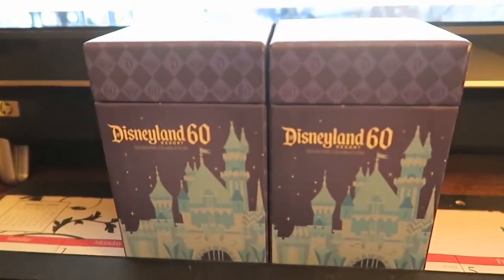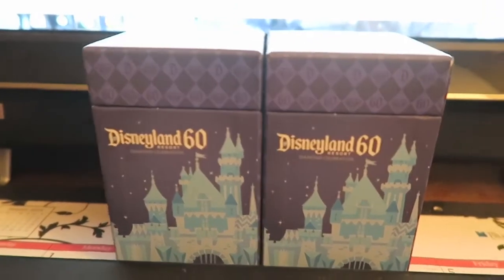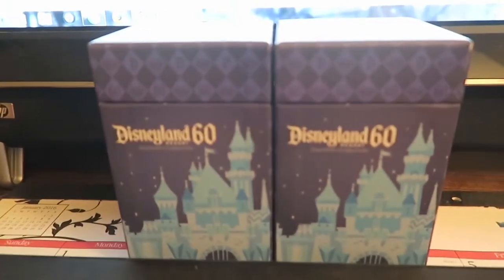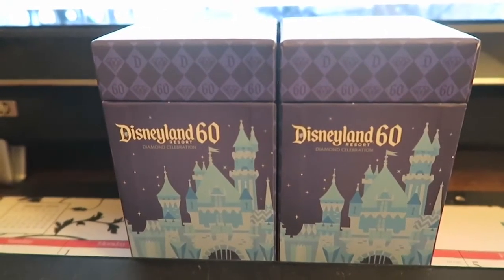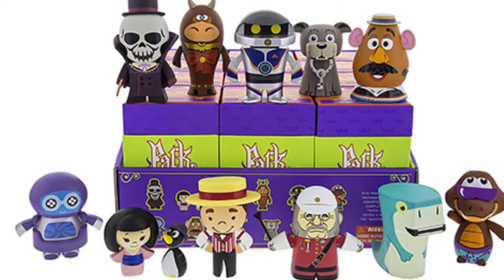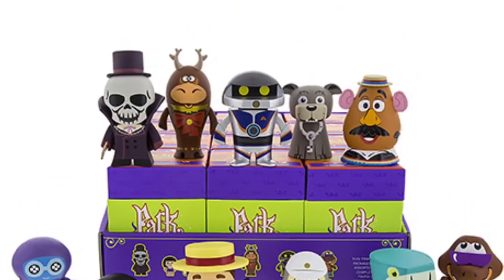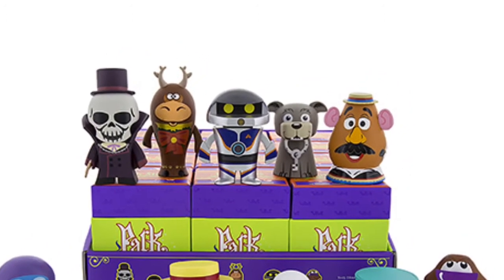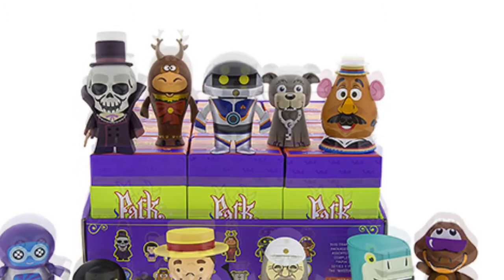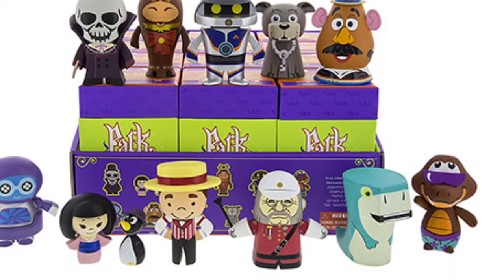I don't think I got a chance to showcase these in the video, so there are two Disneyland 60th anniversary park stars. I will reveal them in a minute, but first — Park Stars Series 4. This series is the fourth in the Park Stars series, and there are definitely some of the ones we want in here, like the Phantom Manor guy, the dog from Pirates. Hopefully the hitchhiking ghost is the chaser. This series comes out on June 17th.